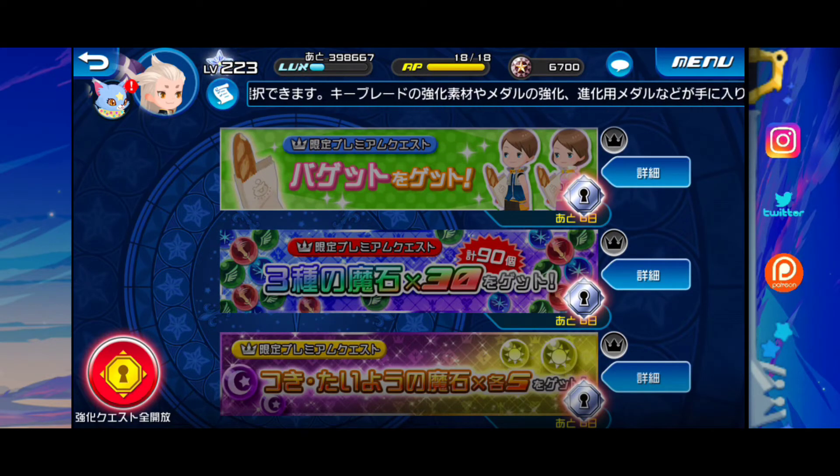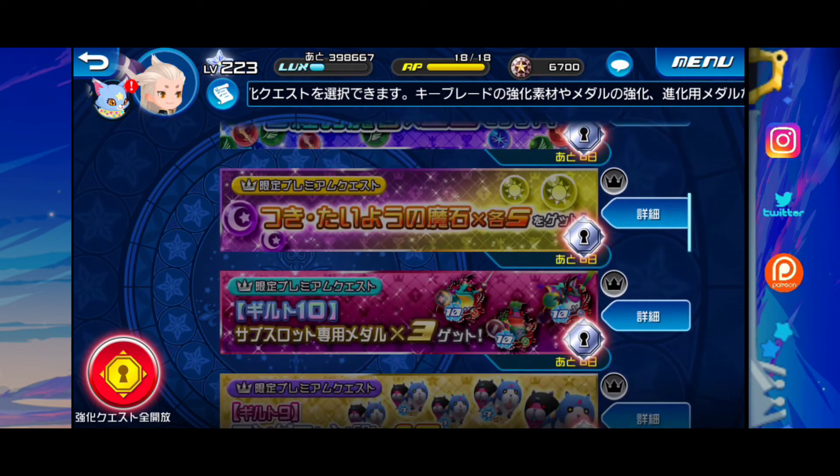We're getting five moon gems and five sun gems — those are also part of the gem rewards, but you just don't use them as frequently as you do the power, speed, and magic gems. And then we're getting the tier 10 SB metals, which are basically sub-slot metals for you to put on your keyblades. They're reversed, but we're getting one power, one speed, one magic — so that kind of helps your stats and your keyblades as well.